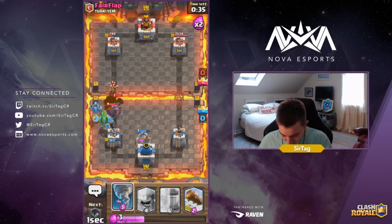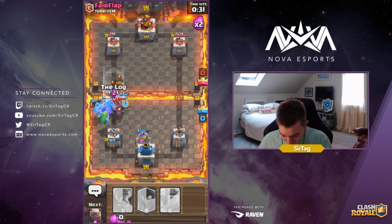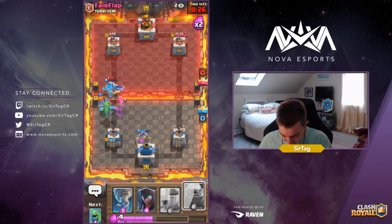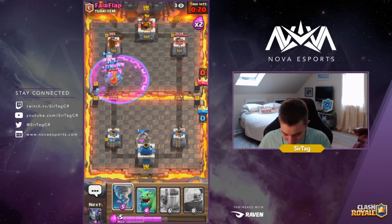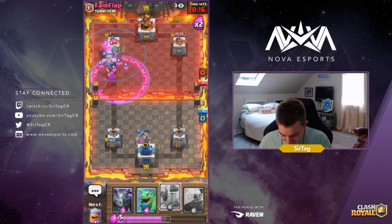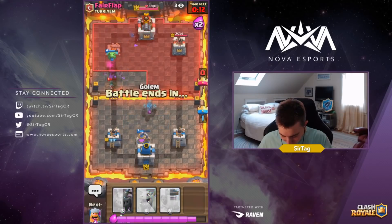He looks like he's in a rush and wants to bring the pain to me, but it's not going to happen. We're dropping the Lumberjack and logging the Dark Goblin yet again. This is just looking really great — we're just going to start spamming the bridge. We can Tornado everything to the tower so it splashes along with the Baby Dragon.